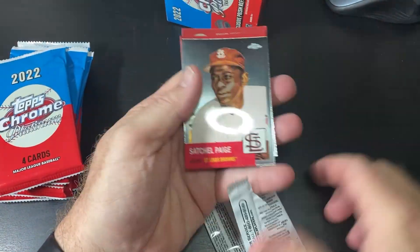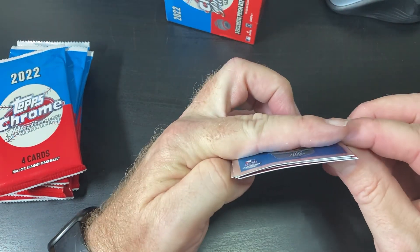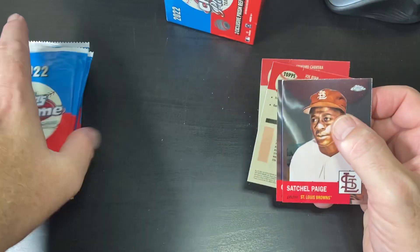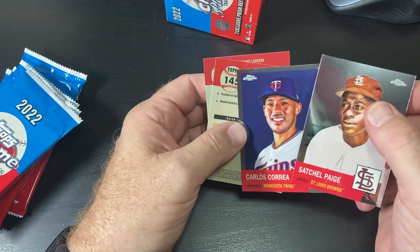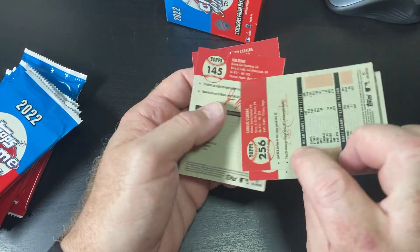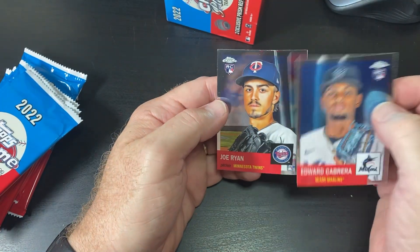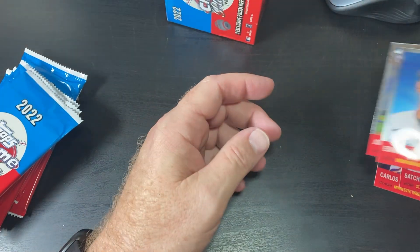I have not looked at the — uh-oh. These are all bent up. Satchel Paige, Carlos Carrera — those look okay, but Joe Ryan and Edward Cabrera rookie cards are all bent up.